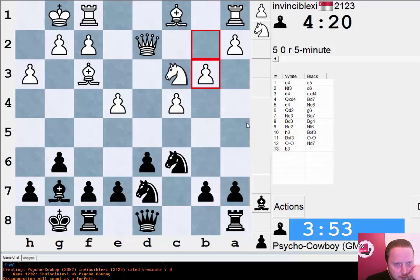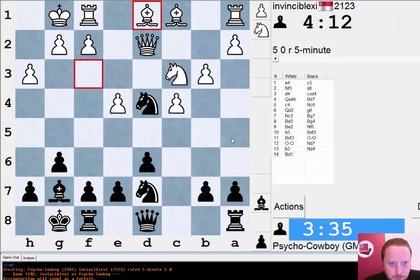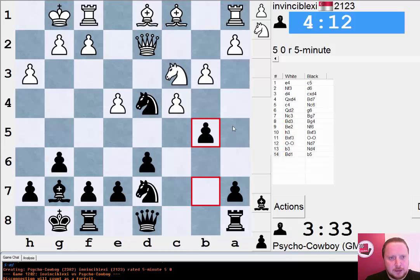Queen a5 springs to mind, Knight d4 is another option — maybe I can go Knight d4 and Knight c5, but my knights may only be temporarily on those squares. I kind of want to play b5. Let's go Knight d4 first and then maybe I can play b5 next. I don't want to get into a passive position — this is one of the dangers in the Maroczy Bind, and I'm hoping I can now strike out with b5 to create play on the queenside.